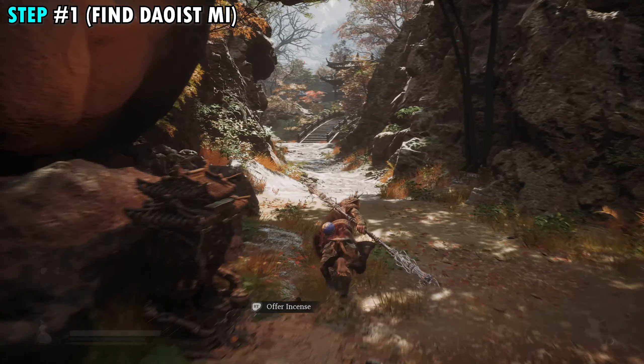But once you make it to this shrine, what you're going to do is turn to the right, and we're going to cross the bridge that's here in front of us. Once you make it to the other side of the bridge, take a left and go up the stairs. You're going to notice an NPC standing over here on the left by a table. The first time you come out here, it will pull you towards him, pretty much signifying that there is a quest to be done here.